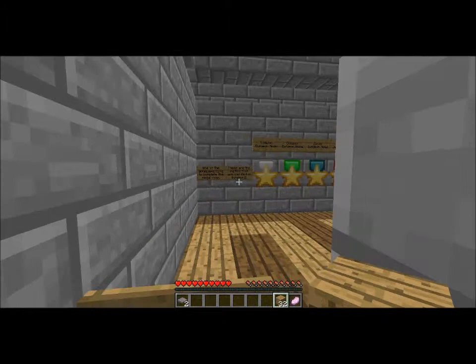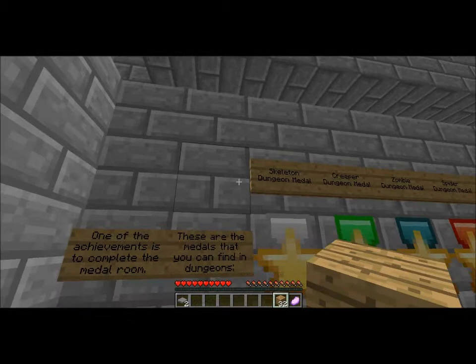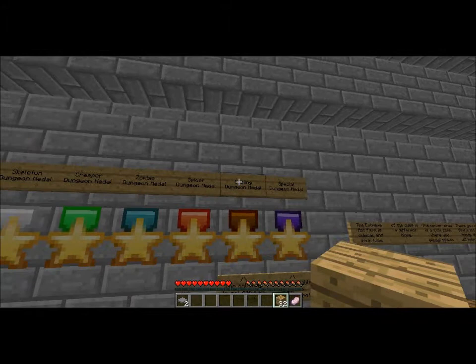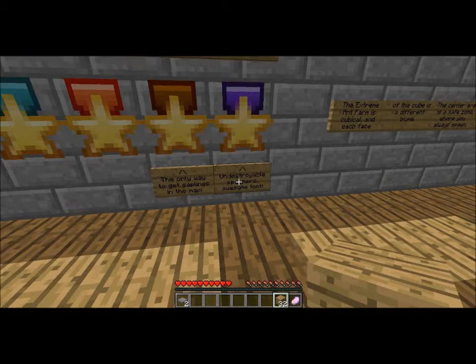So right now I'm just awake, but I'm still going to do it, and the rest of them I'm going to do awake. One of the achievements: complete the middle rooms. These are the middle rooms that you can find in the dungeons — skeleton dungeon, metal, creeper, zombie, spider, sapling. The only way to get saplings in the map. There are a lot of undestroyable spawners and awesome loot.